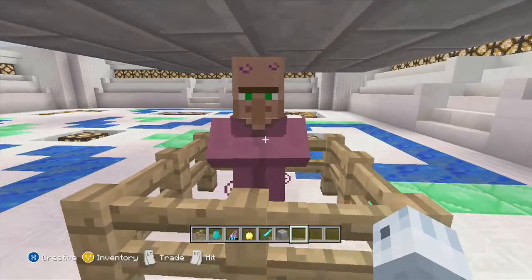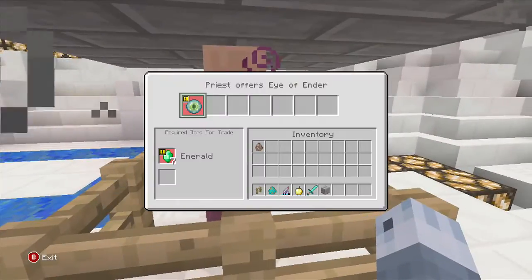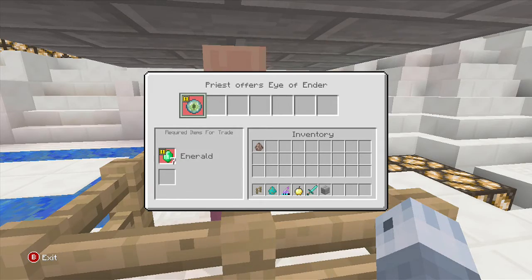Alright guys, as you saw there, he turned back into a villager — and a priest by the look of it. That is an okay offer, I mean, if you want an ender chest.